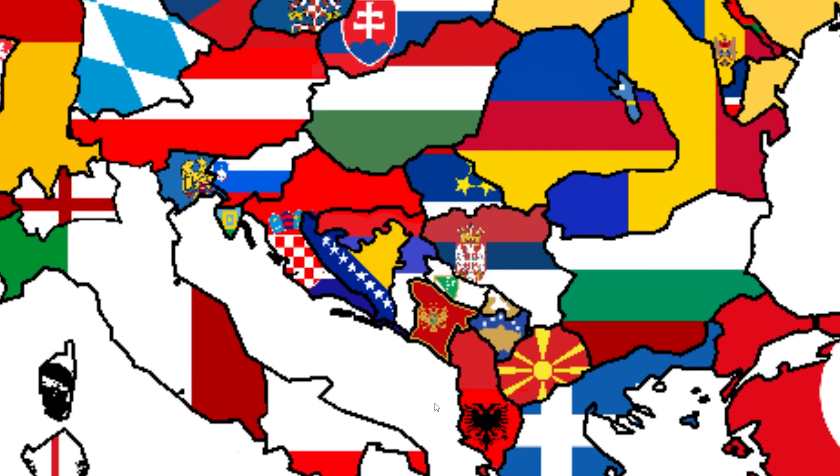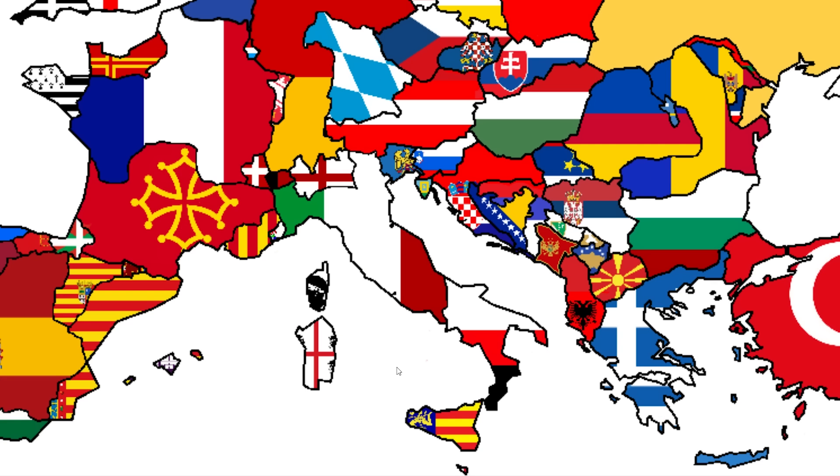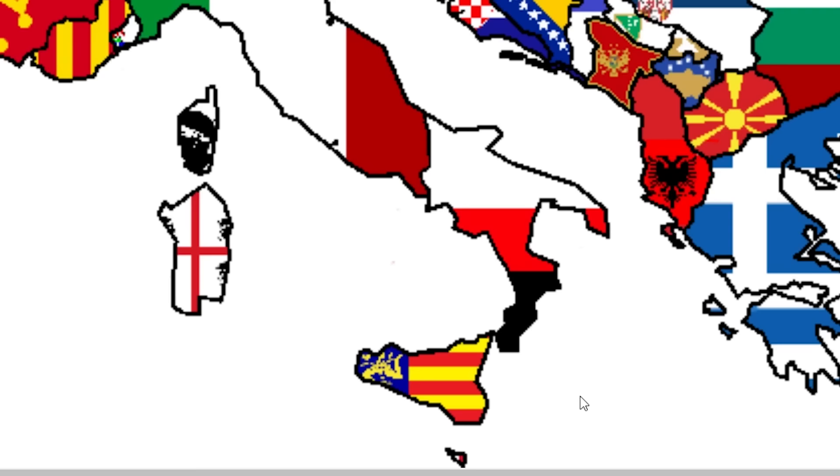I never imagined it could get worse, but I guess it always can. Greece and Turkey just over here despising each other still, but they still look the same. Italy's also a mess, but there's a lot of flags on here that I never — oh, look at this flag of Sicily.